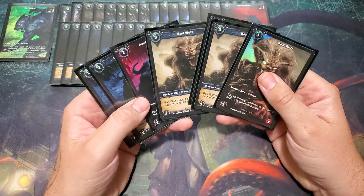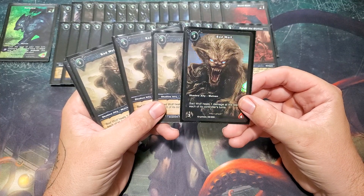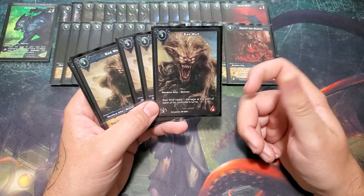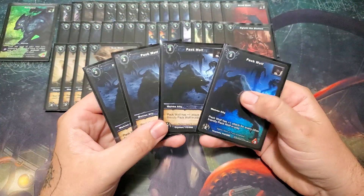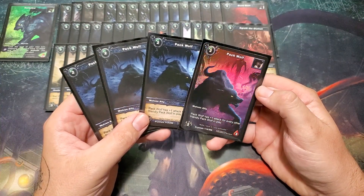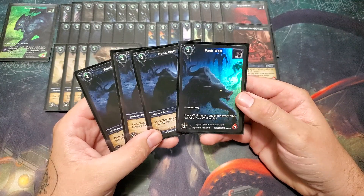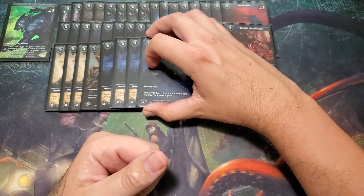To round off the rest of the deck, we have our cheaper allies. Four copies of Bad Wolf — we got this cool promo foil where the artwork is inverted for some reason. Three cost, four health, three attack, which is pretty decent. It heals one damage at the start of each of its controller's turns, so it's a little harder to kill. And four copies of Pack Wolf — also a really cool foil promo. Two cost, two attack, three health. It gets plus one attack for every other Pack Wolf in play, so the more of them you have, the bigger they all get.